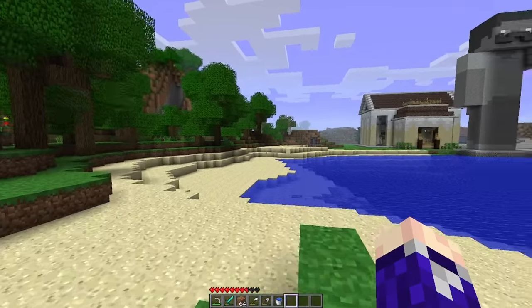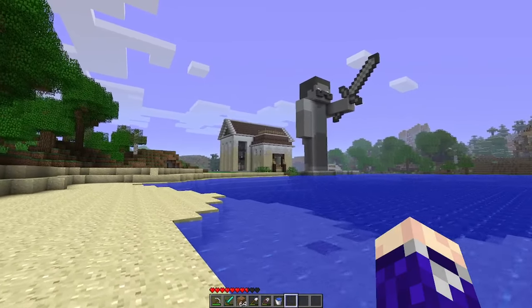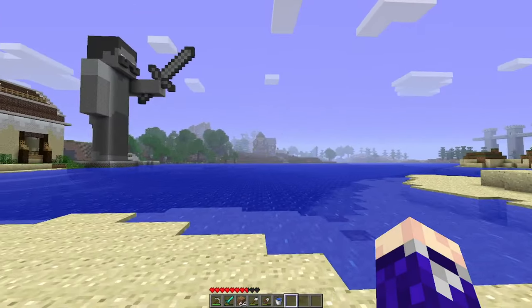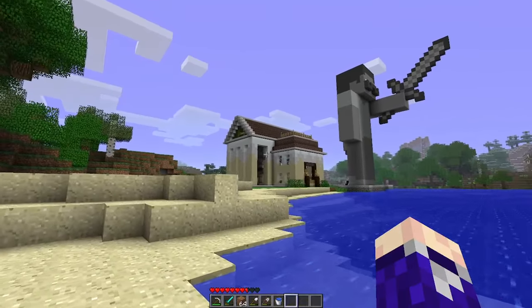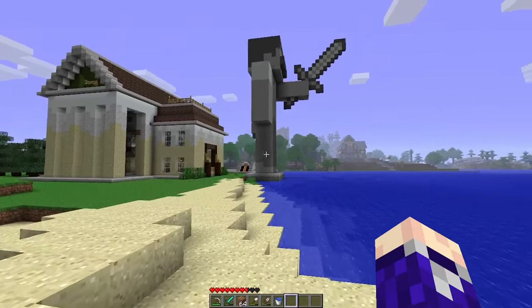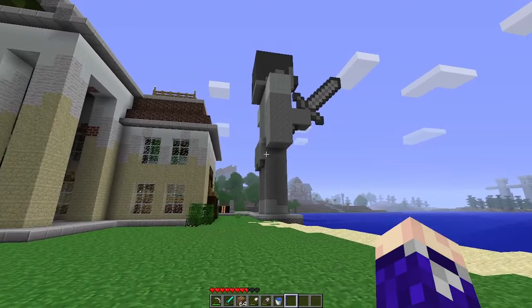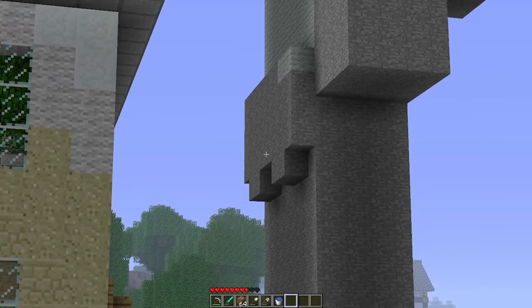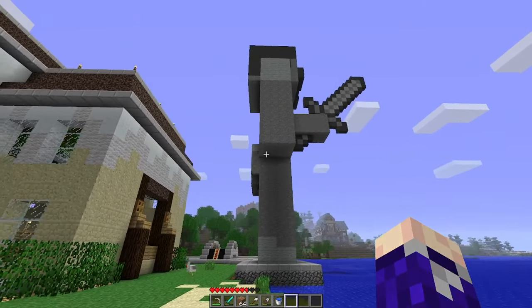This statue is not Mr. Saturday — this is actually Pepper in statue form. That's because Mr. Saturday elected Pepper the mayor of the town without Pepper's consent. So Pepper is the mascot of this town without even having to do anything. He's also pretty cheeked up, because you can't have a mayor that isn't cheeked up.